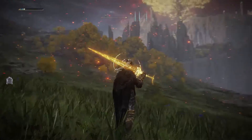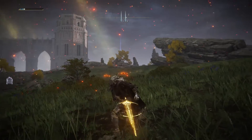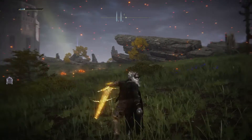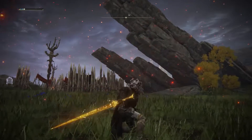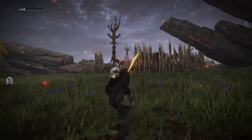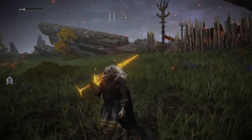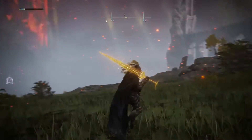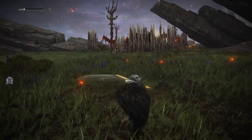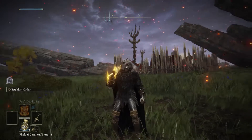I'm on PS5. The light attack — press R1 — has a horizontal type of attack. The heavy attack with R2 is more of a vertical attack, though with a little bit of horizontal too. The movesets are really really nice and quick.